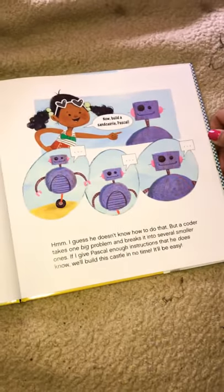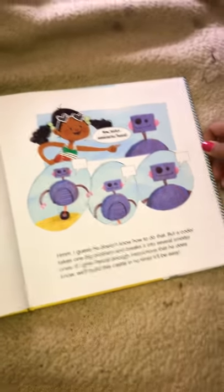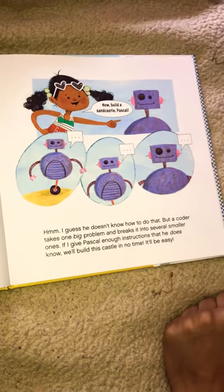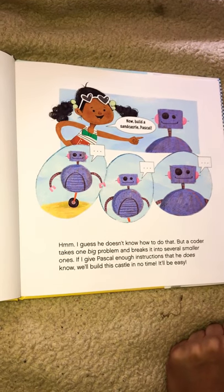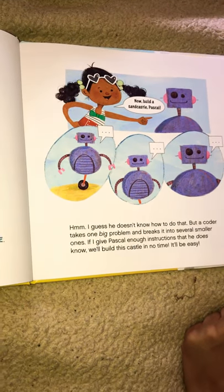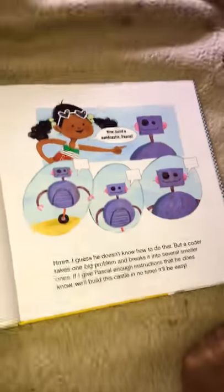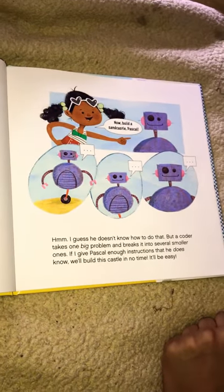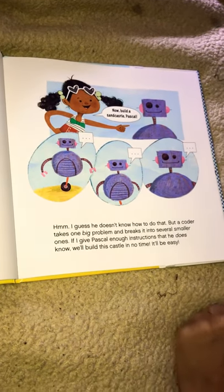Now build a sandcastle, Pascal. Hmm. I guess he doesn't know how to do that, but a coder takes one big problem and breaks it into several smaller ones. If I give Pascal enough instructions that he does know, we'll build this castle in no time. It'll be easy.